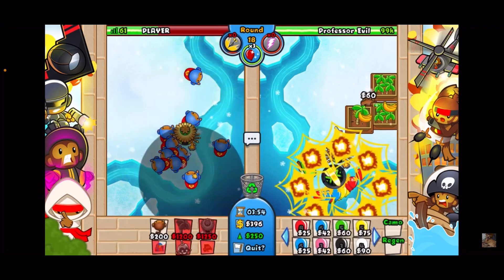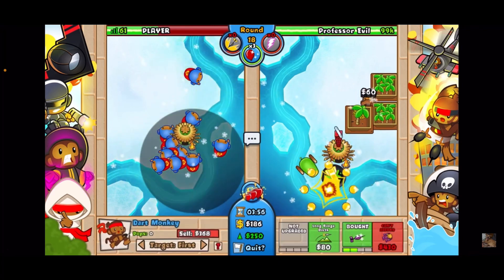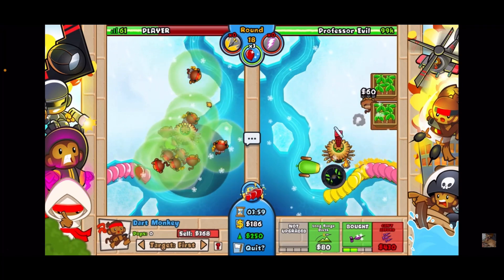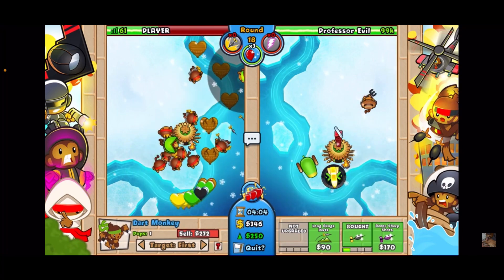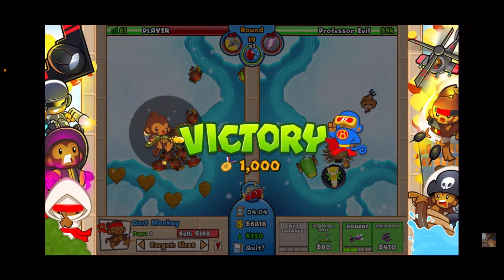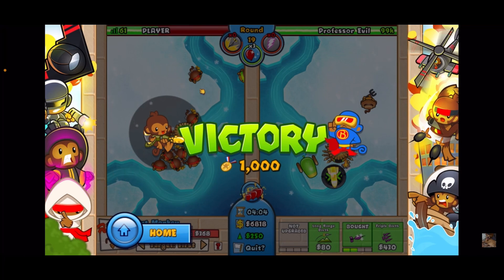We defended that, and he might send ceramics at the end of round 18 — so you're gonna want to micro your fan club. Look how close that was! We pulled it off. I probably should have sold again and upgraded a second fan club just to be safe, but GGs — we got the victory. Hopefully my explanation was good enough. Thanks for watching, bye.